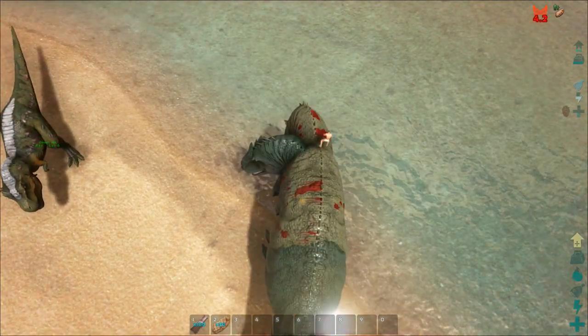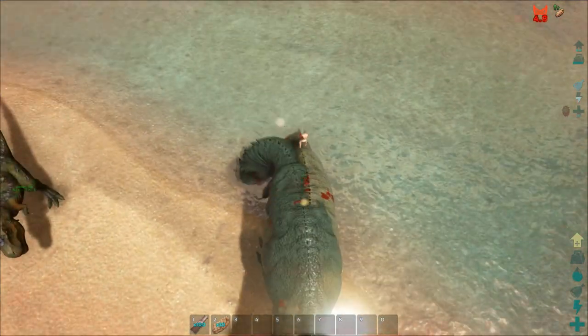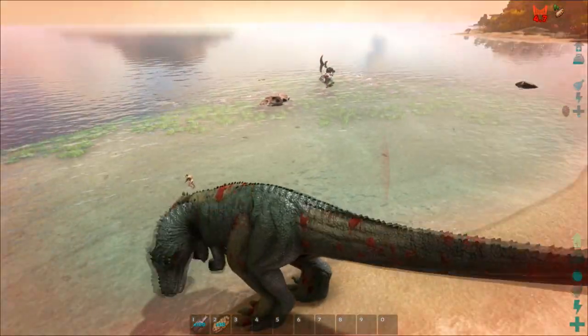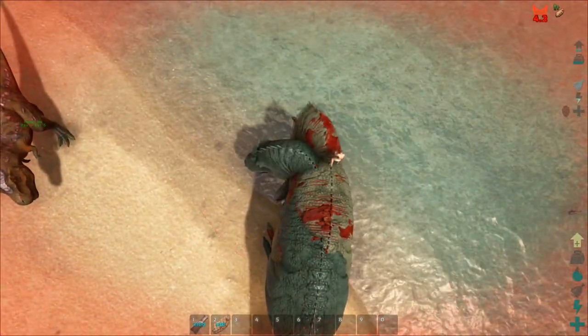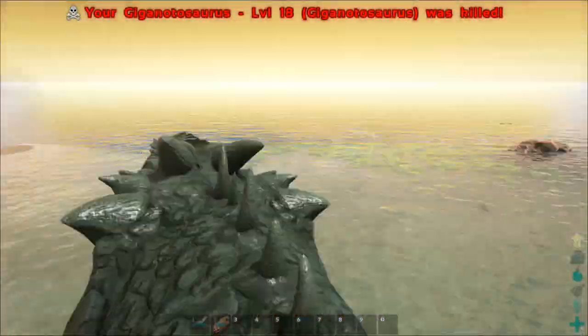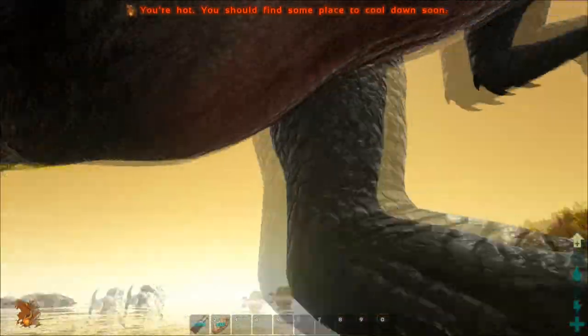It bleeds out and makes it easier to kill. As you can see I'm actually getting wrecked by this thing — I don't even know what level it is but it's wrecking me. This isn't looking good, I'm about to lose the Giganotosaurus.